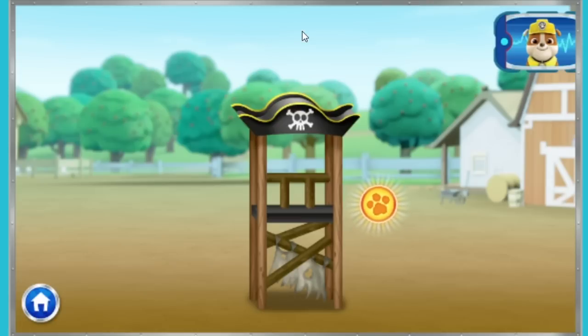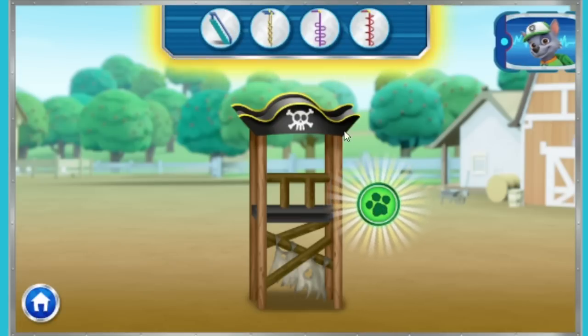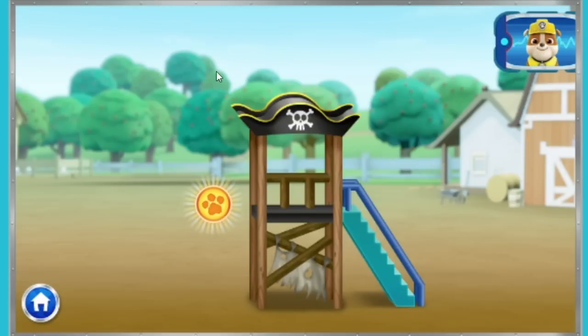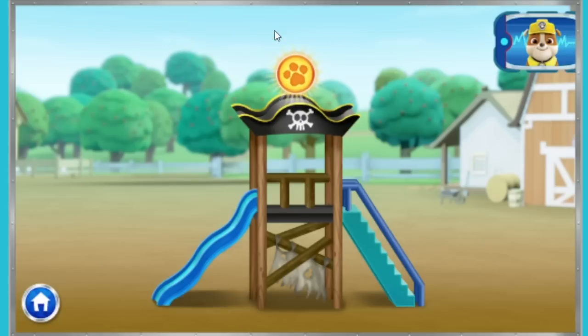There's more to build! Now our slide needs a ladder. Here are some things that could work — let's pick one! But I still think something's missing. Click on this paw! The slide! Which one should we use? Pup-tacular!